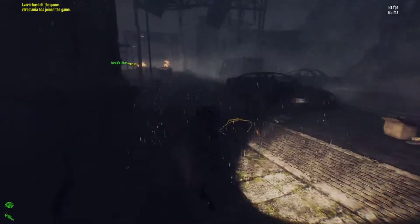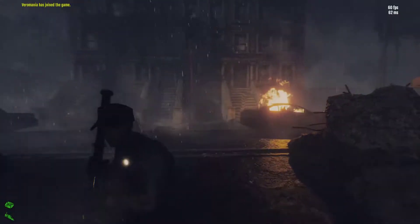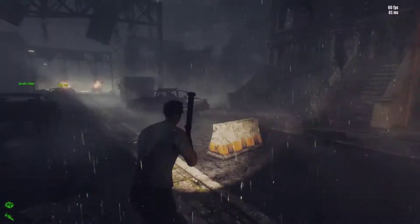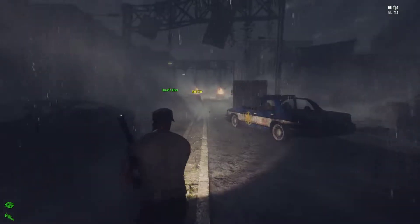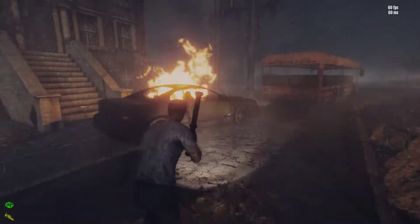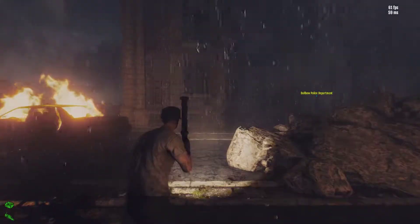In this game, the way melee combat works is you have an animation that you go into when you hit the action to do melee. You left click, you swing, and you're stuck in that animation. Right click is a quicker attack — you get out of the animation a little quicker, but you thrust forward a little bit further.